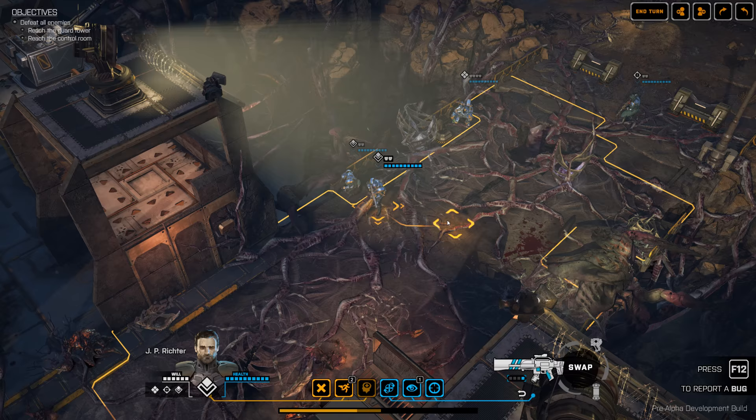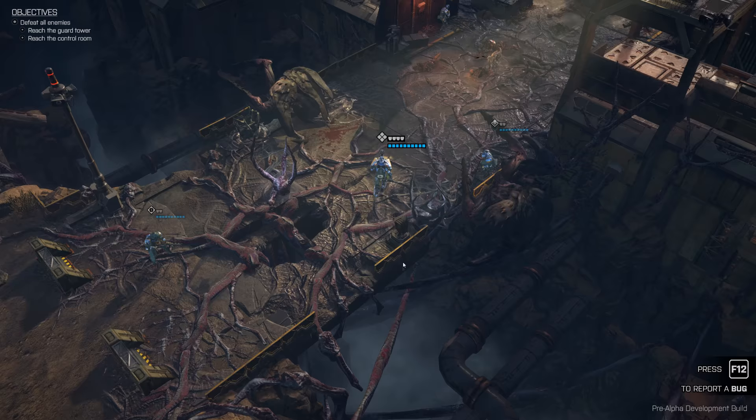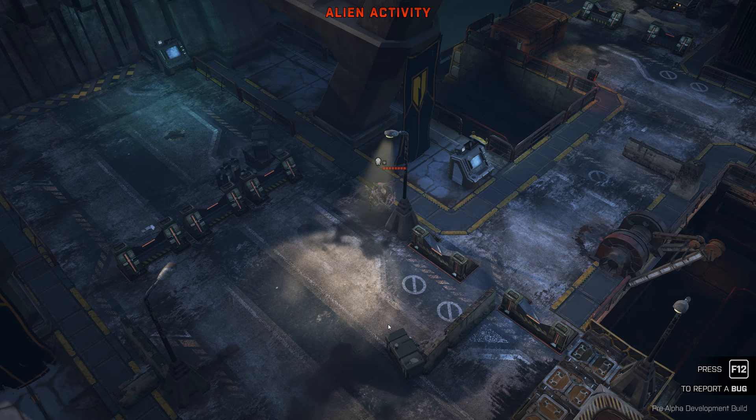It's also worth mentioning that this is implemented in Unity, even though it looks a lot like XCOM. XCOM is written in Unreal Engine, so it's interesting that they've managed to get this kind of aesthetic with a different engine. The aliens are moving out there — aliens made of human bits and pieces. That's why if you look at them up close they will have human heads.